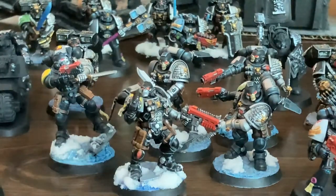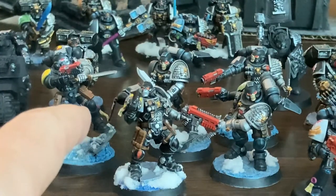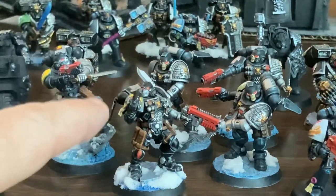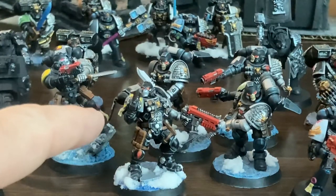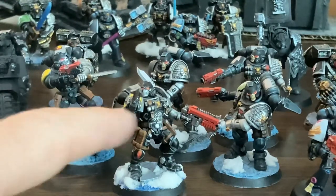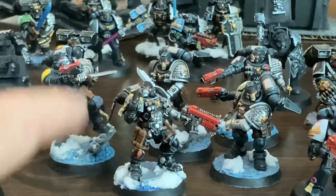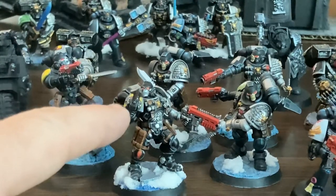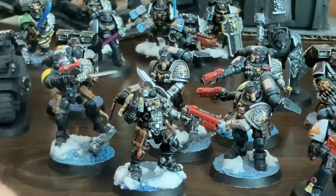These guys are coming in my Elite slot. I decided on them instead of a Lieutenant because they've got 10 wounds all together, which is great. Since these guys are Primaris, I can use the Traitor's Human Physiology Stratagem so that wounds of one through three automatically fail. It's great for keeping dudes alive. These guys can also use Shot Grenades, which I've had some success with before.